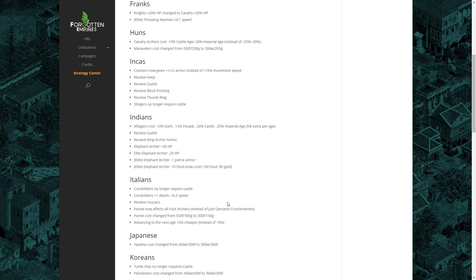Moving on to the Indians: their villagers now cost minus 10% in the Dark Age, minus 15% in the Feudal Age, minus 20% in the Castle Age, and 25% cheaper in the Imperial Age — an additional 5% per age versus before. A lot of players felt that the Indian bonus just wasn't enough and didn't have that much impact on the game. With an extra 5% reduction per age, this should start to make the Indians more competitive and really buff their economy.